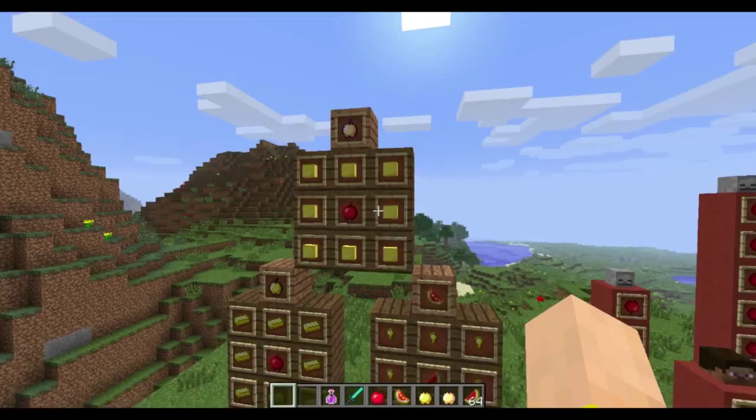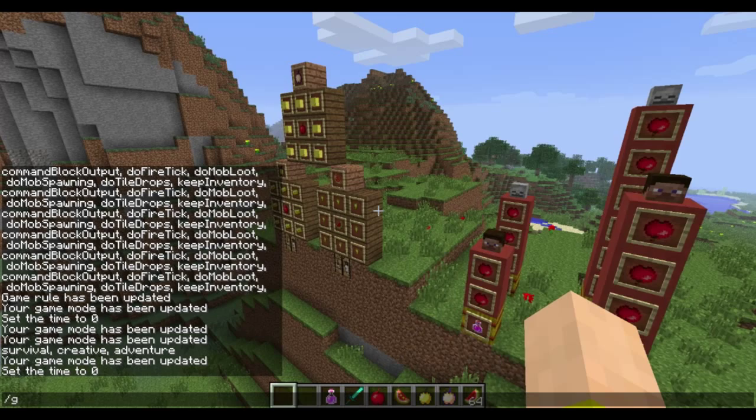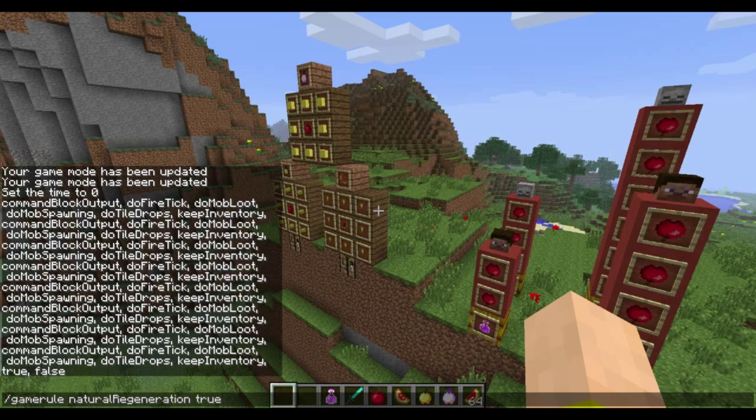The super golden apple has the same recipe. This is to make it harder to craft the potions you need to heal, and that reflects the new game rule I can show you here. The new game rule is natural regeneration — it is by default set to true, but I can set it to false, and I can show you exactly what it does.